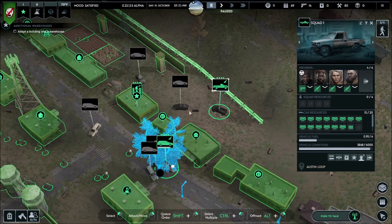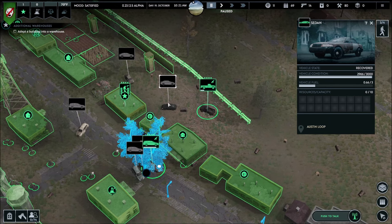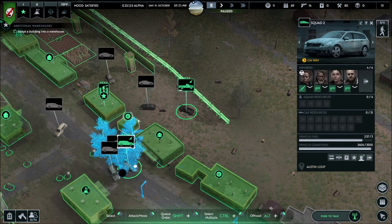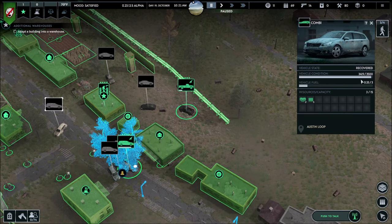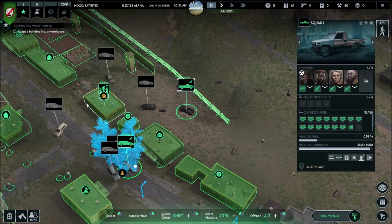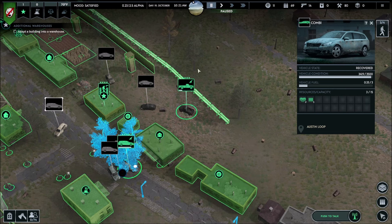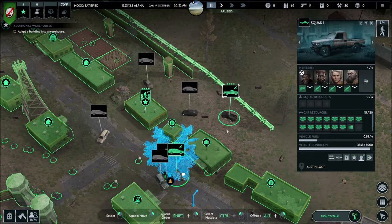Next thing I'm gonna talk about is vehicle storage. There are currently three types of vehicles you can find. The first is your typical sedan, which can only carry a capacity of 10 — 10 fuel cans, 10 ammo, 10 food, tools, whatever you find — and has 3,000 vehicle health. Next we have the combi, which has 3,500 vehicle health and can carry 15. They take the same amount of fuel, except the truck can take more — I assume it goes through more fuel. So the sedan has 10 capacity, the combi has 15, and the pickup truck has 20 and also has a higher fuel capacity.